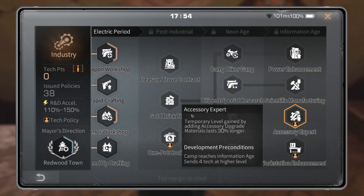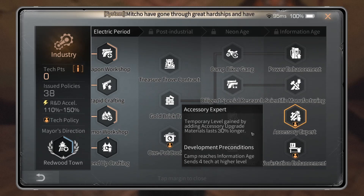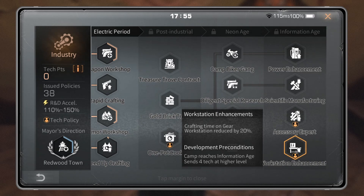Accessory Export: temporary level gained by adding accessory upgrade materials lasts 30% longer. This is actually pretty cool — that could be the difference between buffing your mods for one hour to get ops done and getting an extra 30%, which is roughly another 20 minutes. You could spend that extra time in Nancy, at some event, or do a mystic while you still have temp mod time left. I think this is cool — it's a personal tech, it doesn't cost anything, and I would use this if you temp your mods regularly.